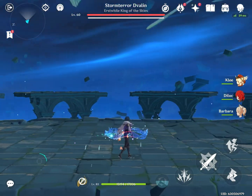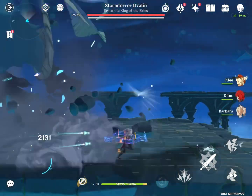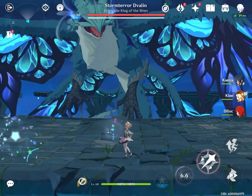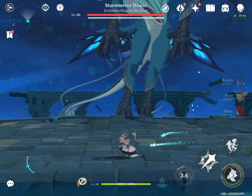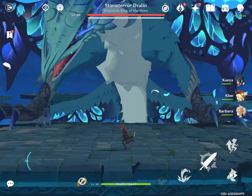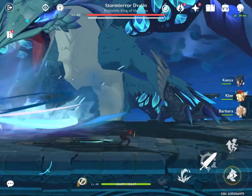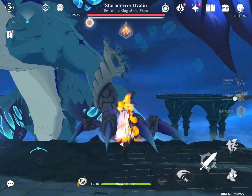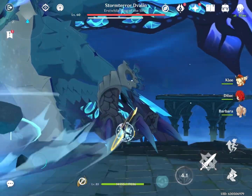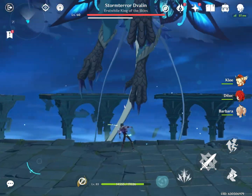When he comes down, try to use an attack. I would recommend bringing a bow for Stormterror because it's just easier to hit him when he's like that. When he goes down, make sure you're going in the direction away from where he's doing that breath attack because it will make you take damage — just like that. I'm doing level 60, not level 40, so this is like maybe weeks after the first fight.